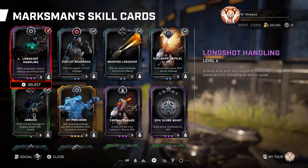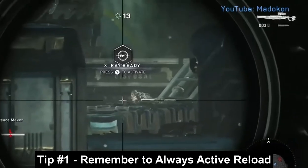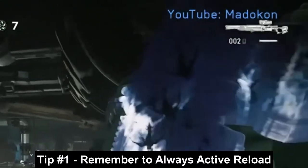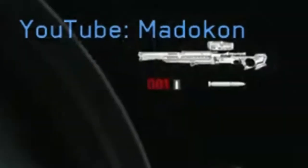First tip is pretty obvious: make sure that you have an active reload on the weapon like the Longshot prior to using your ultimate. Without actives you can't really one-shot a lot of things in master horde or escape, so make sure you have an active prior to using the ultimate to maximize your damage output.